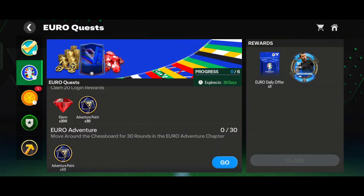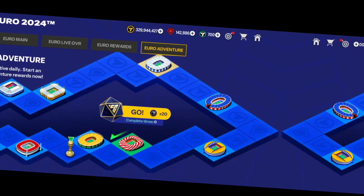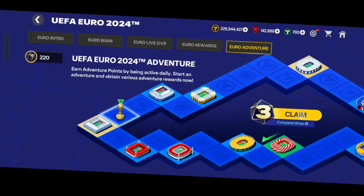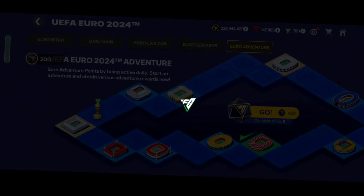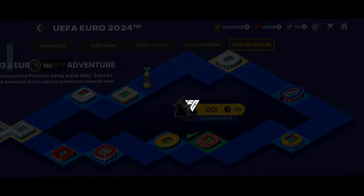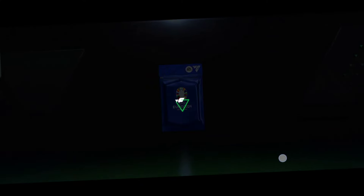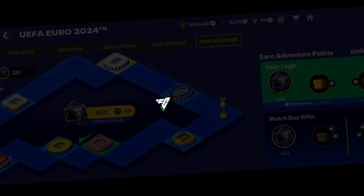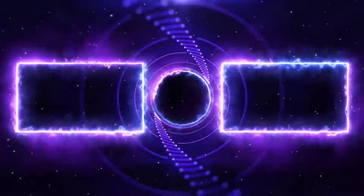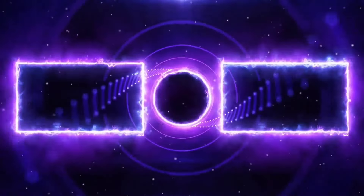Move around the chessboard for 30 rounds in the Euro adventure chapter. I will move one round here to show you it is working. Check here — the count has increased to one. Don't forget to hit that like button if you enjoyed the video and subscribe for more awesome content.